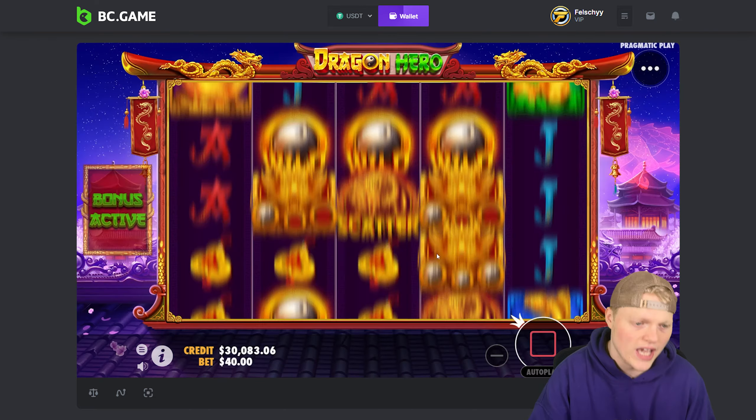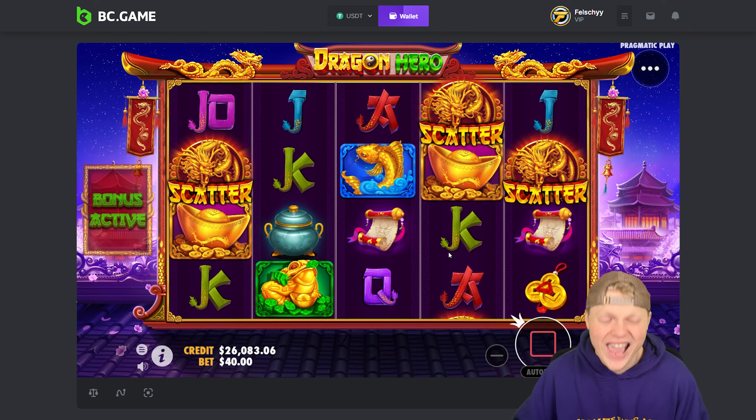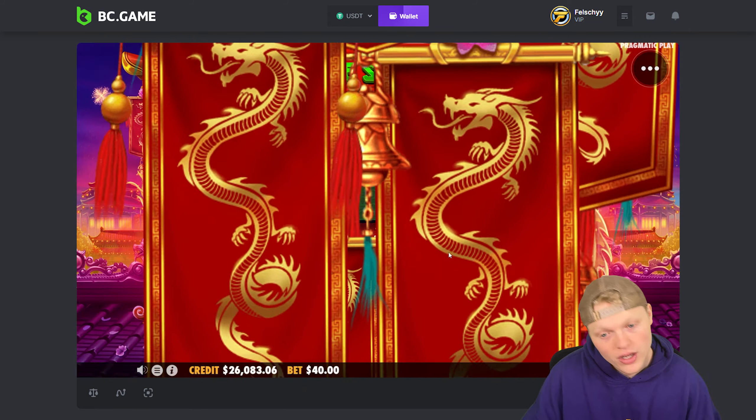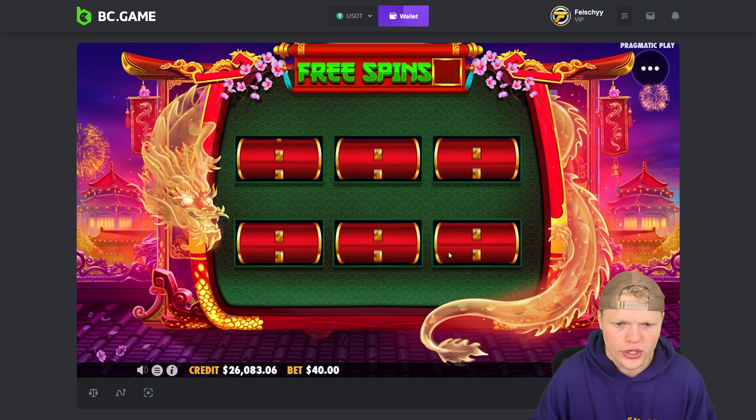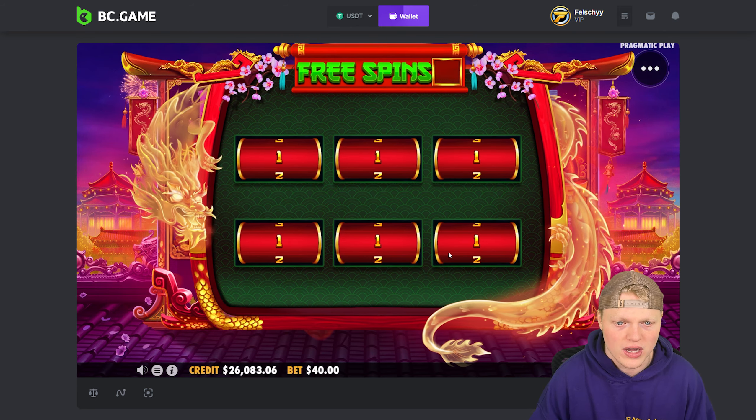So now this is where the double up challenge takes place. If we end up losing on this bonus buy we have to go on to an eight thousand dollar bonus buy, which then we have to go on to sixteen and that's where shit will get wicked. We do not want to have to see that. Six spins — we're a hundred percent going to be seeing an eight thousand dollar bonus buy unfortunately.